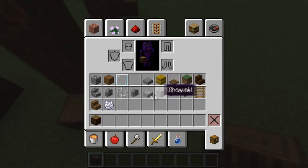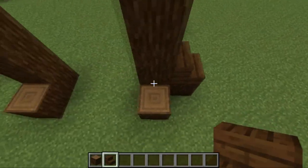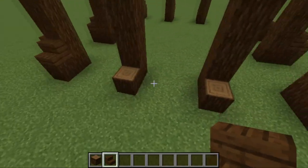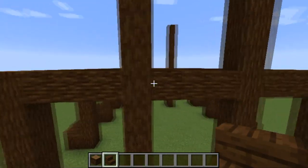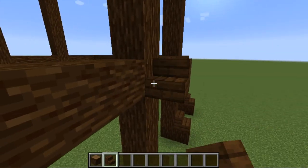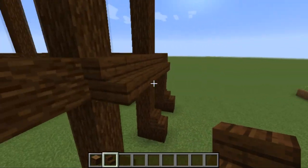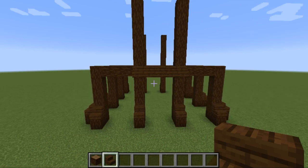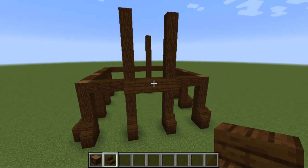Now get dark oak slabs and throw them on top of all the logs like so. Then come to the front side - wherever your front is, connecting where your two pillars are, go outwards and then five across. It's up to you whether you want to go inwards or outwards - I'm leaving mine out because I think it looks a little bit better. That's the entire framework with all the logs and dark oak slabs done.